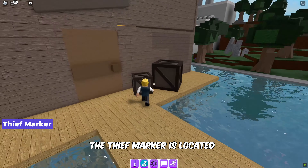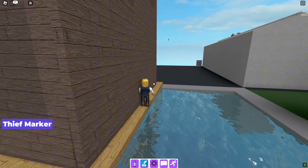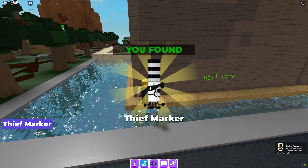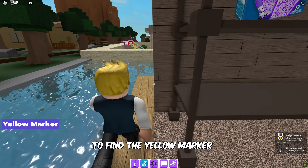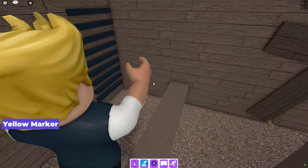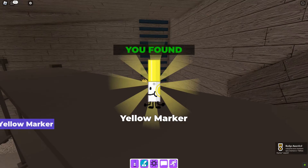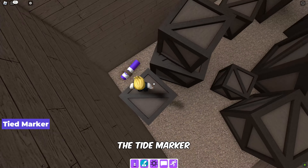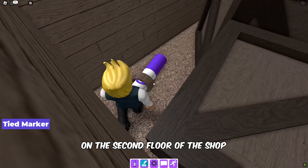The thief marker is located right behind the shop. To find the yellow marker, go inside the shop. The tide marker is located behind the crates on the second floor of the shop.